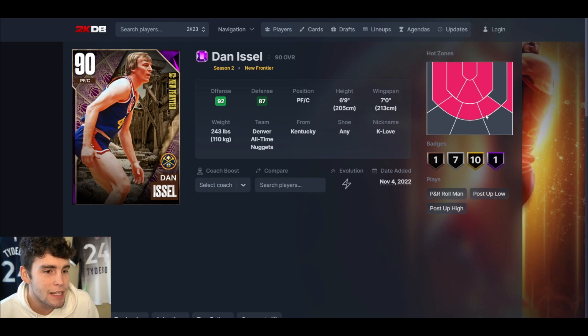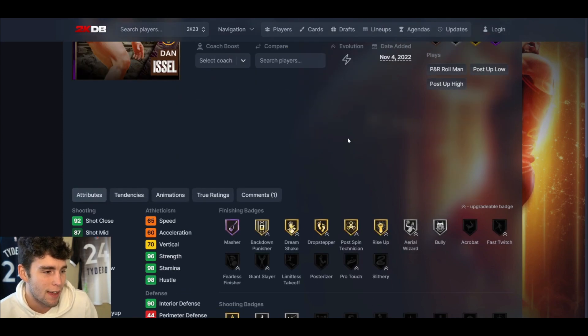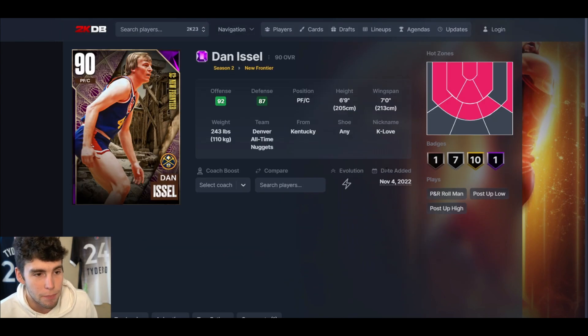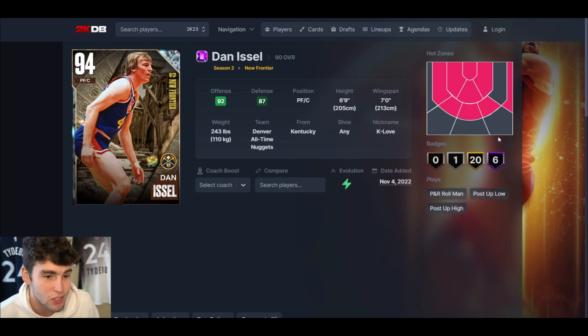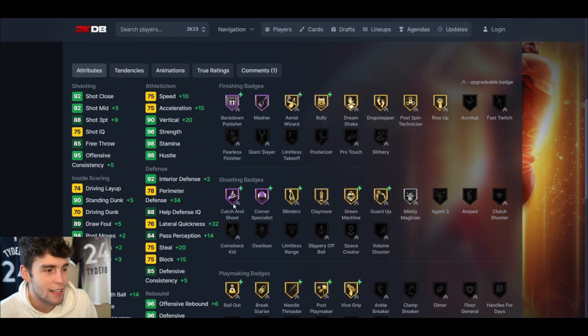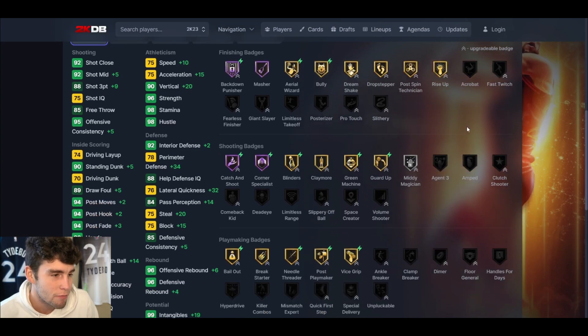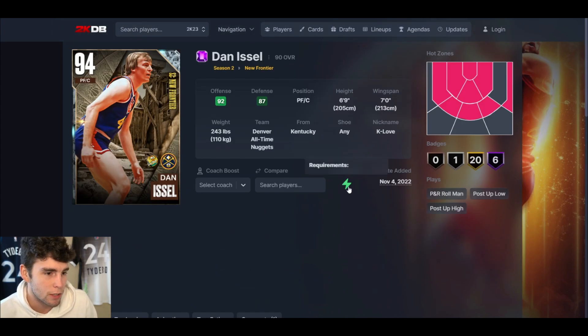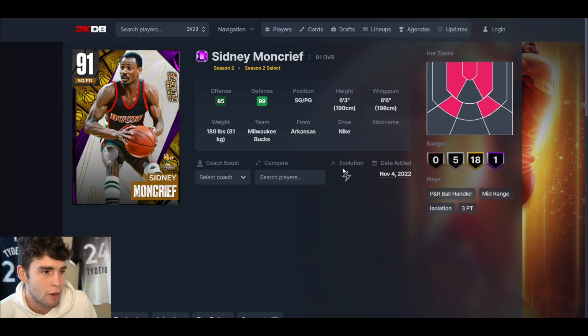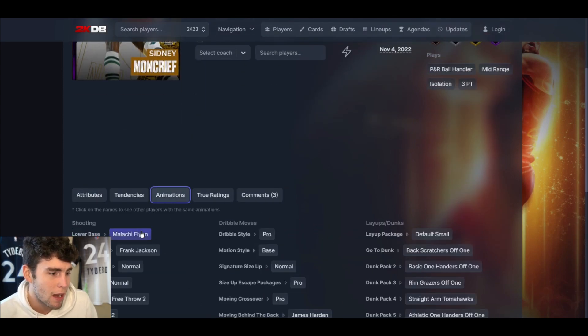Dan Issel up next — six foot nine, seven-foot wingspan, hot spots from only one out of five spots. Originally Dan Issel couldn't play much defense but had a decent three. He's got the Kevin Love base which I personally like. With the EVO he goes to a Diamond, gets six solid favorites — 20 on Gold, one on Silver. Defensively gets a lot better, not elite but solid. Hall of Fame Catch and Shoot with the Caleb base is really nice, can dunk the ball better. Going from Amethyst to Diamond, he's a solid enough guy for clutch time and offline wins.